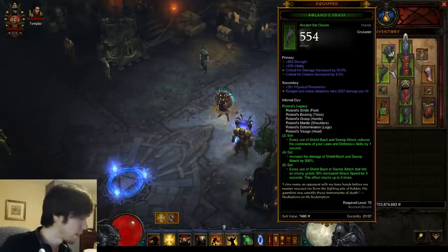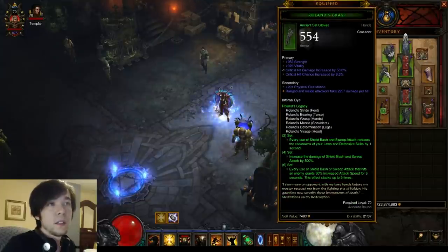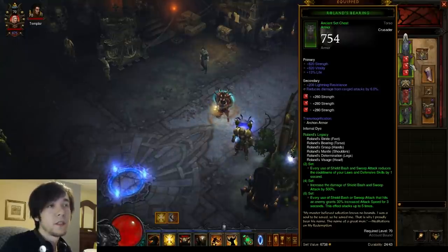You could go for the same thing on the gloves, but I stick to the Vitality for the third stat because you do have some survivability issues. You could go CDR — I haven't really tried it, but I might at some point. Chest: just as much defense as you can get.